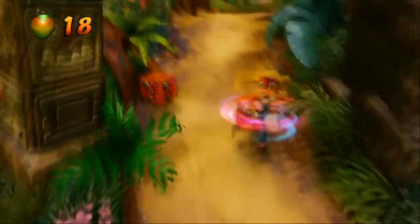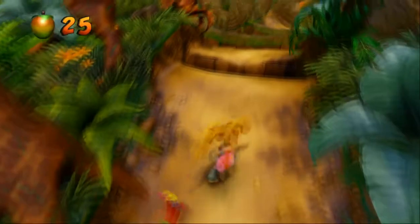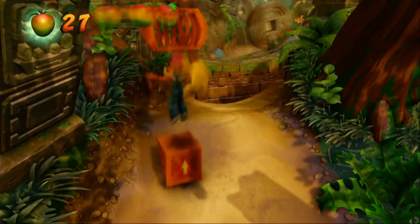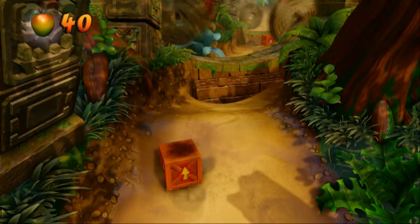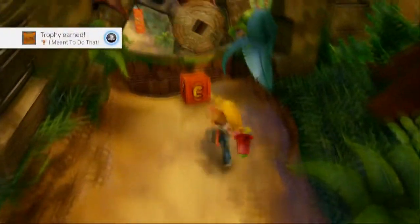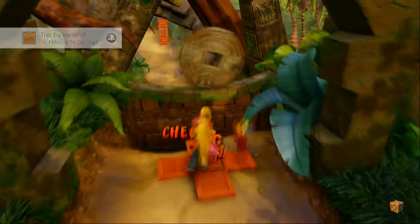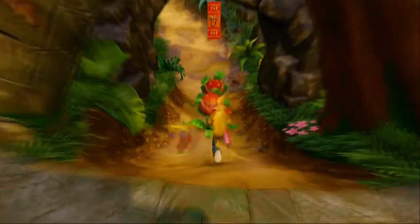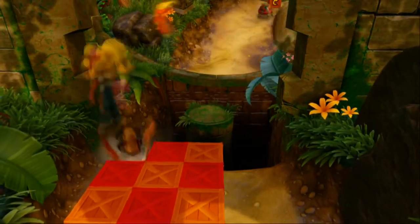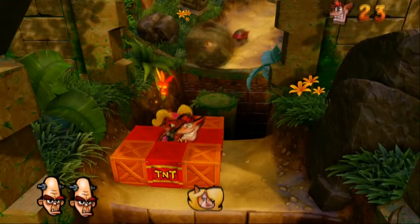So we'll spin away the next extra life that we see. There might be a spin away on an Aku Aku mask, so we might want to do that. Yeah, there's an extra life right up here - let's get that trophy. There we go, I meant to do that. I want that checkpoint. Now if I remember correctly, Brio's back left, life in the middle, and then I think it's just Wumpa fruit on the edges, so we'll just ignore those.